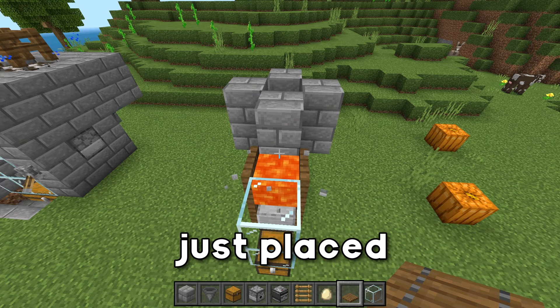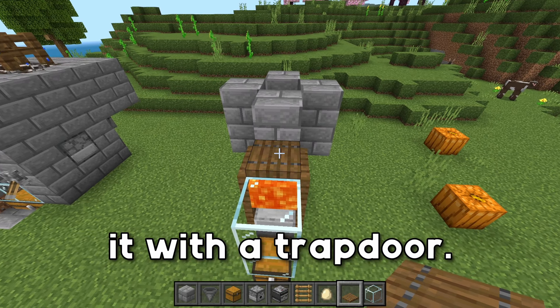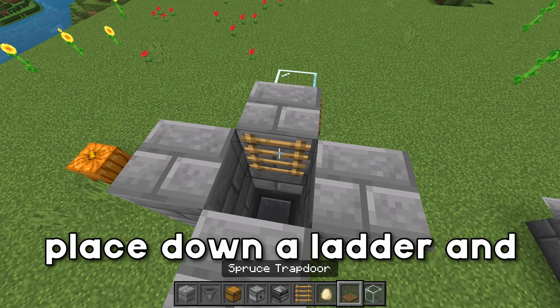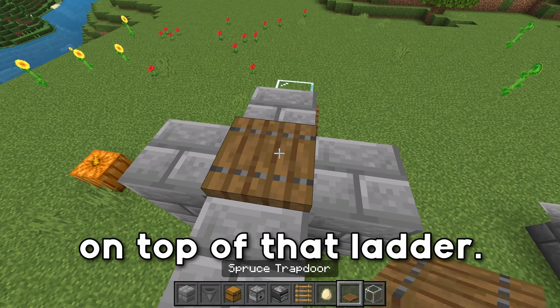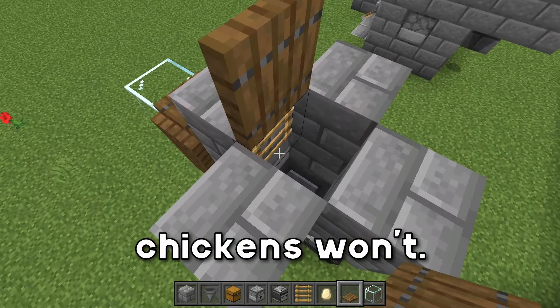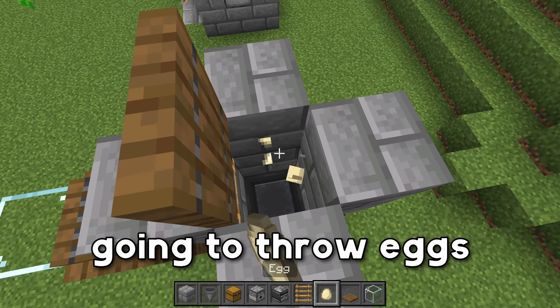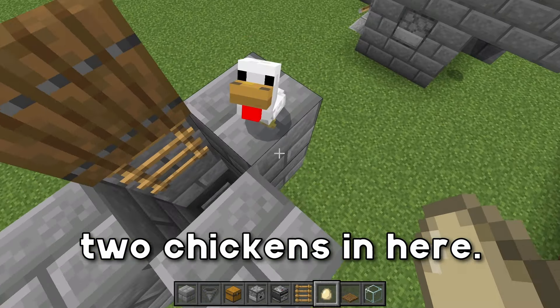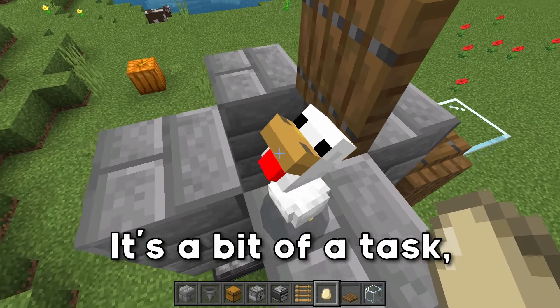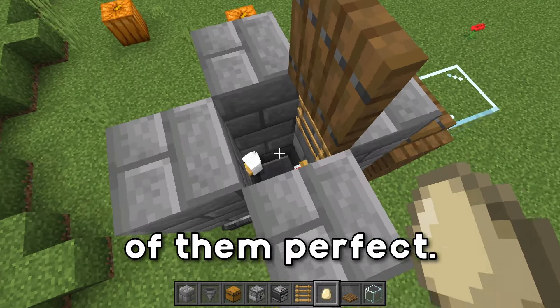We're actually going to remove the block we just placed over the lava and replace it with a trapdoor. Then what we're going to do is come around here, place down a ladder, and then a trapdoor on top of that ladder. That way, if you fall into the chicken chamber, you're able to get out but the chickens won't. We're going to grab eggs now and just throw eggs until we have two chickens in here. If you have to push them in, that is perfectly okay — it's a bit of a task but they'll go right in there.